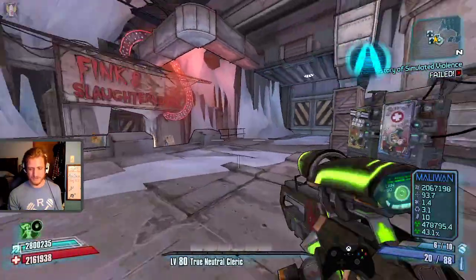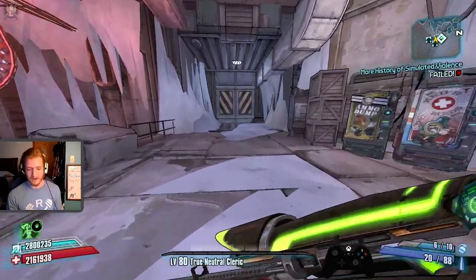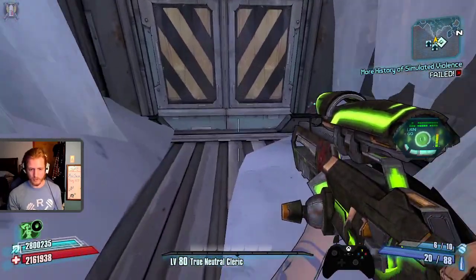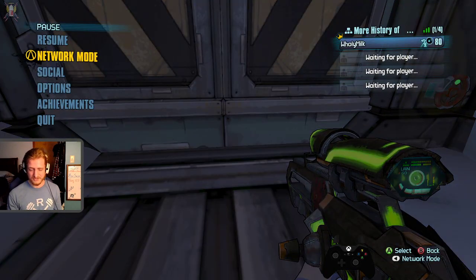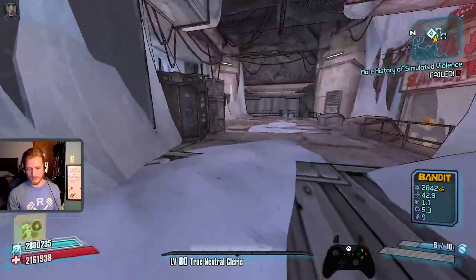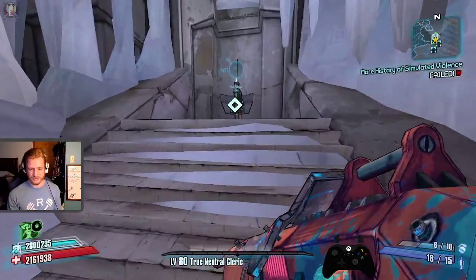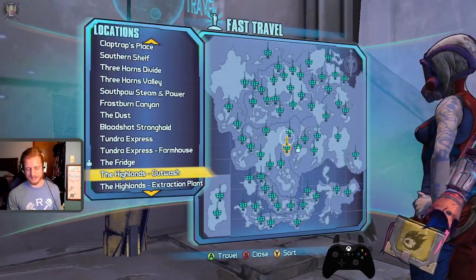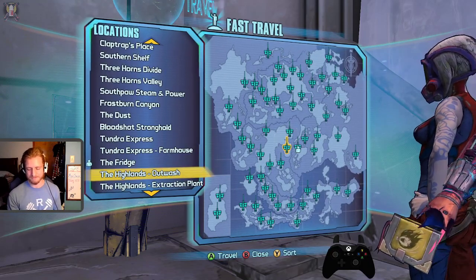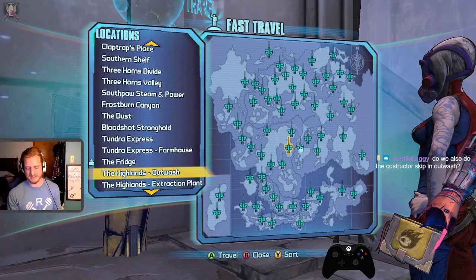If you're in TVHM or UVHM and you don't want to walk through The Fridge when you first get there, all you need to do is walk to this point, a dialogue will trigger, wait out that dialogue, save quit, reload, and you'll spawn over there. Then just walk to the fast travel and the Highlands Outwash will be available. You don't even have to walk through The Fridge — works in TVHM and UVHM. You can entirely skip dealing with the rats.